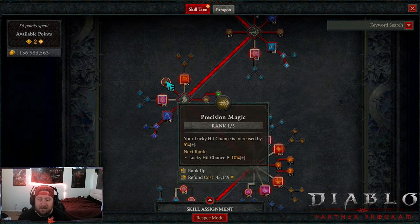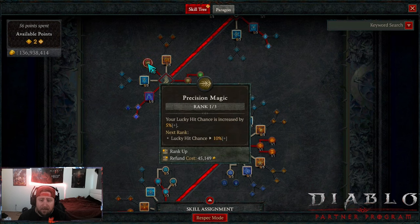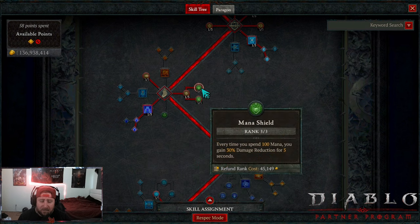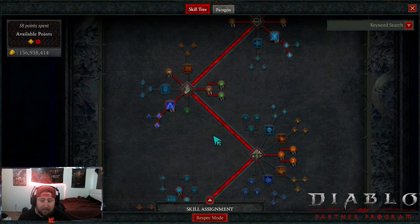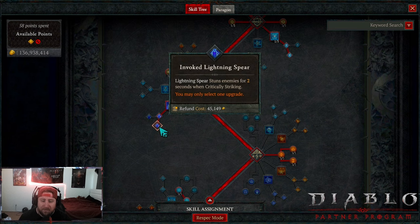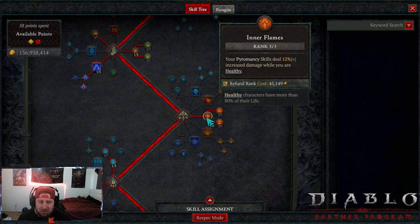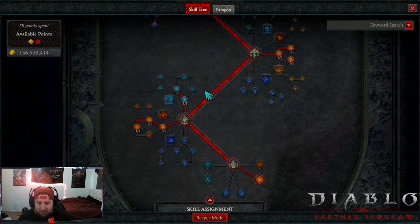Ice Armor into Shimmering Ice Armor for the mana regen and additional shield. Then we're doing Precision Magic for even more additional lucky hit — if you take this off our lucky hit chance is only 35%, which is still really really good. Align the Elements for damage reduction as well, Mana Shield maxed out for DR, and then Protection for barrier — very important for Sorceresses since we're so fragile and need barriers for survivability. We got Lightning Spear into Invoke for stun as well as vulnerability.